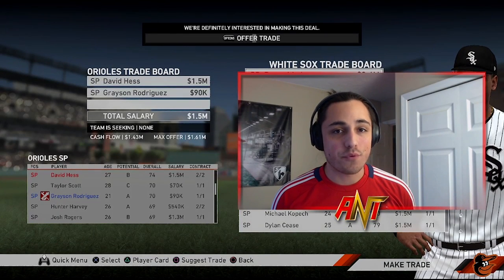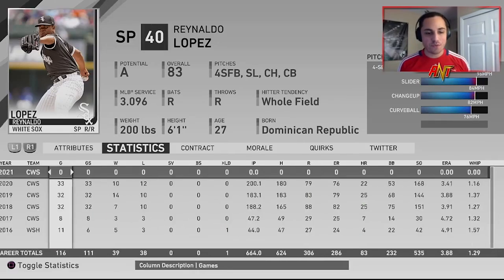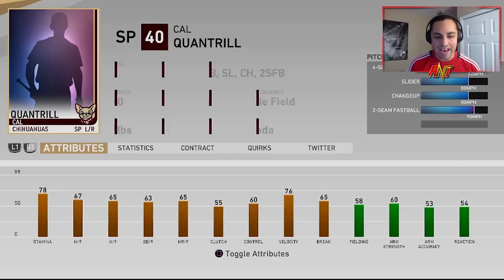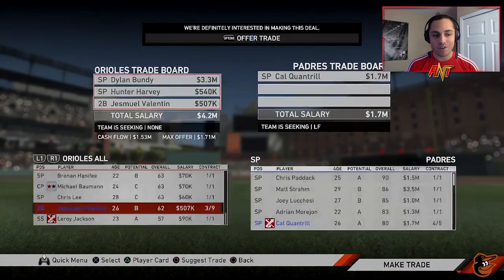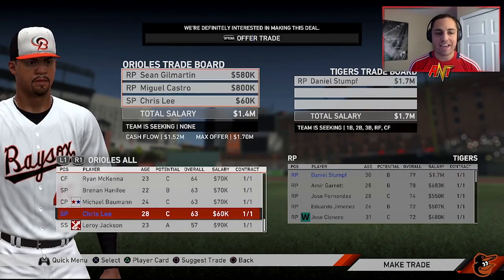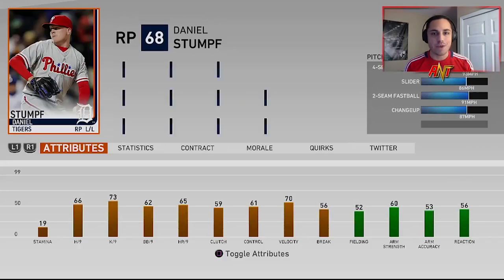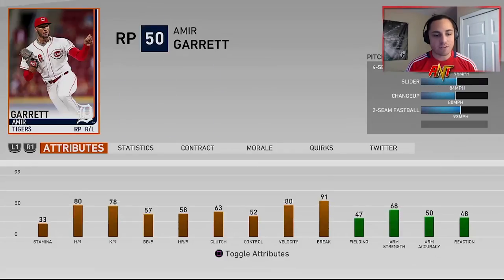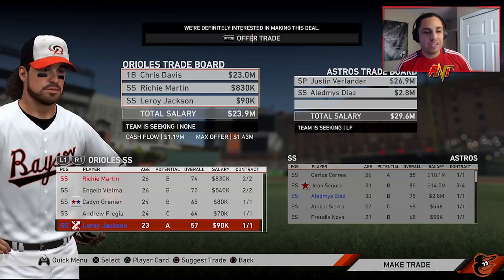Reynaldo Lopez says 83 overall but morale is boosting him — he's at 80 naturally, so we're picking him up for David Hess and Grayson Rodriguez. We're going for Cal Quantrill — I have a feeling he's going to be a beast this year, he's 80 overall. Dylan Bundy, Chris Lee, Miguel Castro, and Sean Gil Martin are going for that glitch we had with the Tigers rebuild — Daniel Stump. Also trading Leroy Jackson, Richie Martin, and Chris Davis for Justin Verlander and Lidemis Diaz.